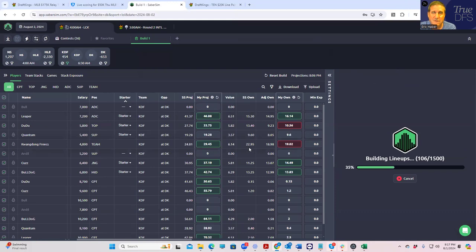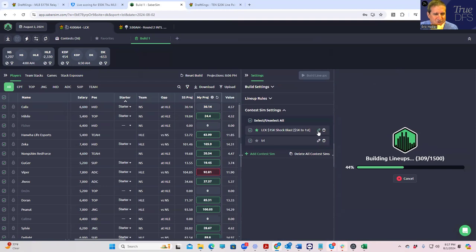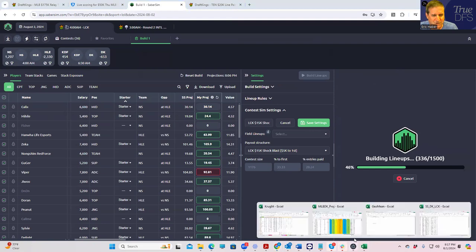It's important to know there's only a 35-entry maximum in the Shock Blast, which is good for us because we usually only play 35 anyway. We're often battling some pretty good players who play 150 or more, so it's good that no one's going to be able to out-volume us. There are 1176 entries in the tournament.